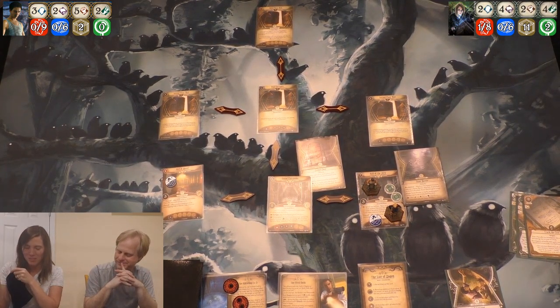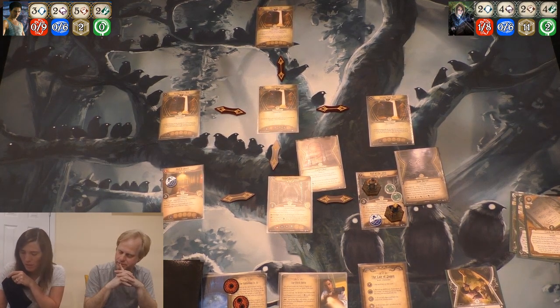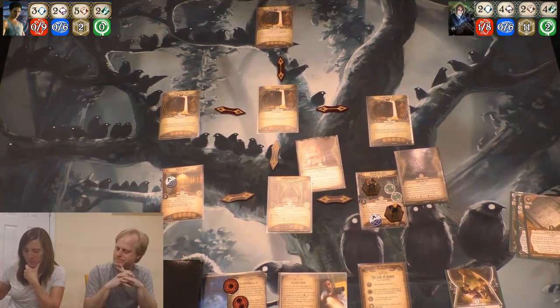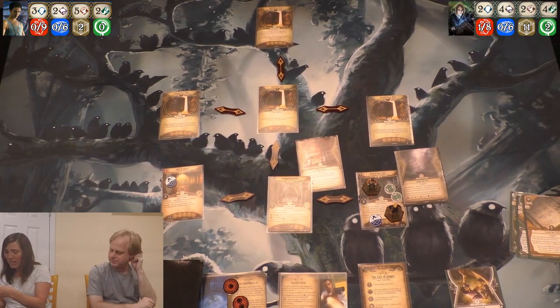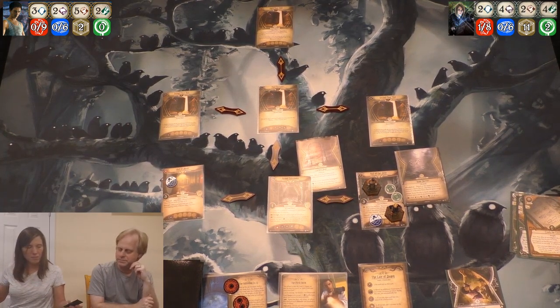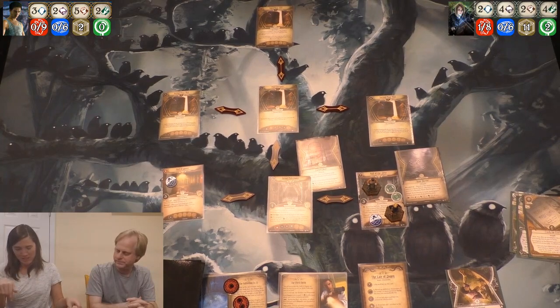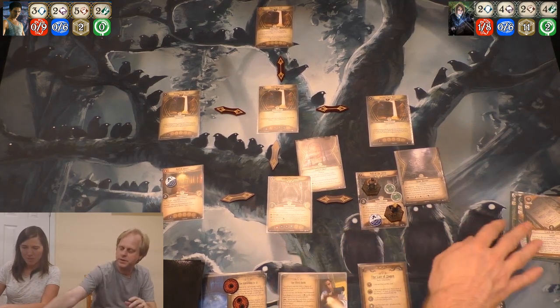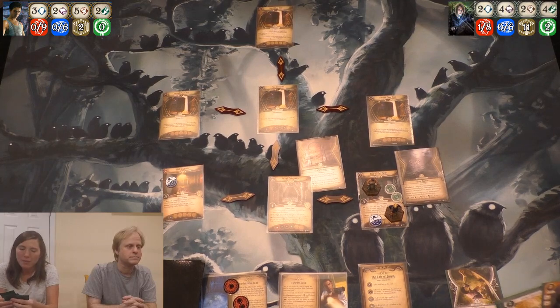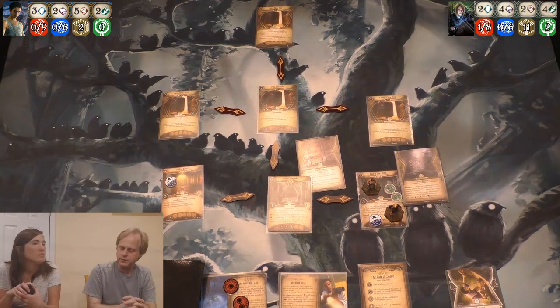I drew a curse token, so I draw again. I have to do both effects. I got negative one. Curse comes out. So I have to discard an asset and then choose two cards from my hand. I can't discard any of those assets. I will discard these two cards because I already have one of each.